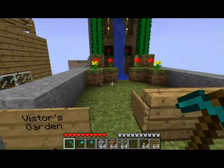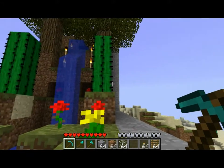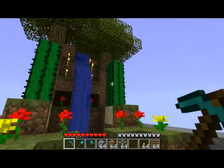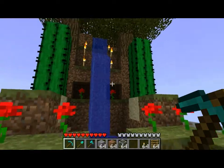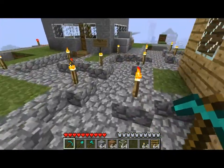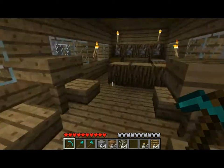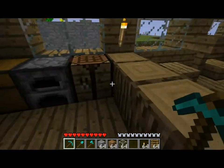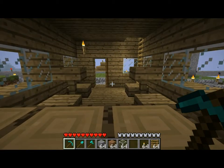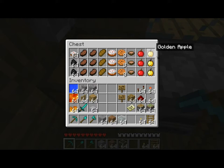Up here we've got the visitor's garden, which is just a nice little garden I built. You can harvest the cactus as long as you leave the bottom one. Over here we've got the garden side bar — once it gets multiplayer I'll probably get somebody to run the counter here, selling different foods. And yes, there are golden apples in here.